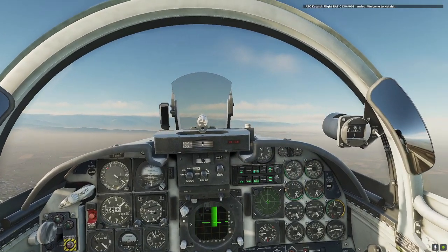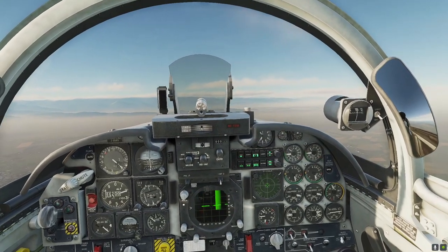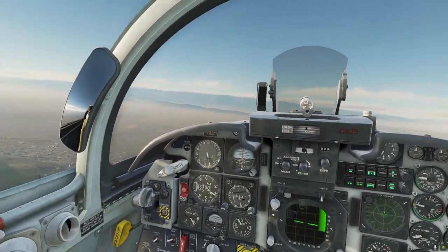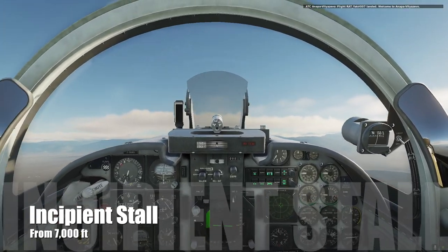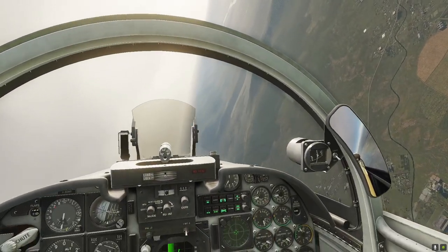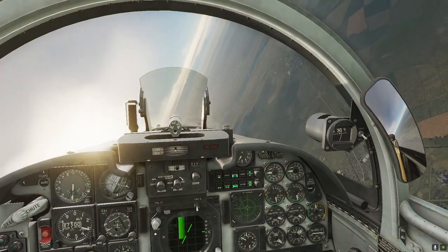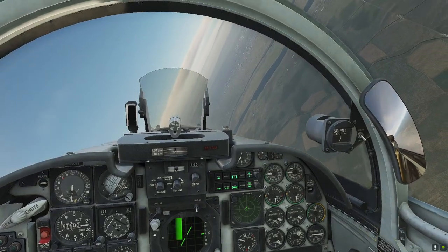Now you can get your aircraft back onto level, you can put reheat in, because you're below 10 alpha there as well on the AOA gauge, and we'll accelerate back to 350 knots, back into the climb, re-establish on your radial. 7,000 feet and we're going to be at 300 knots again, looking at the incipient stall. Incipient is recovery at the first stages. I prefer the exercise done with auto flap because for real you would be in auto flap.